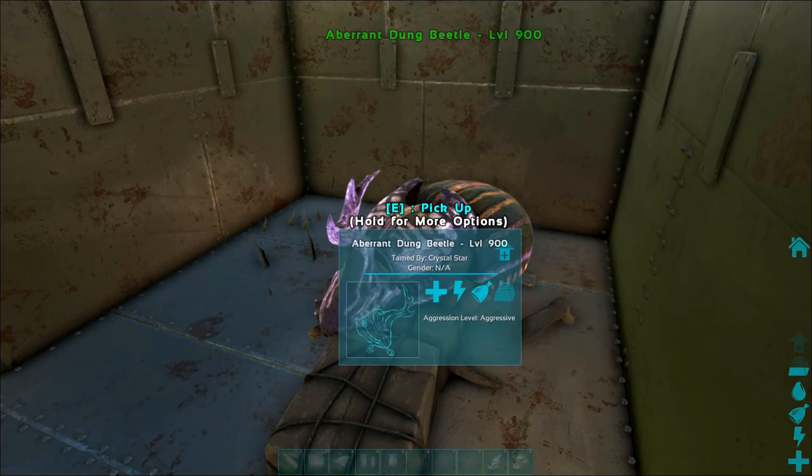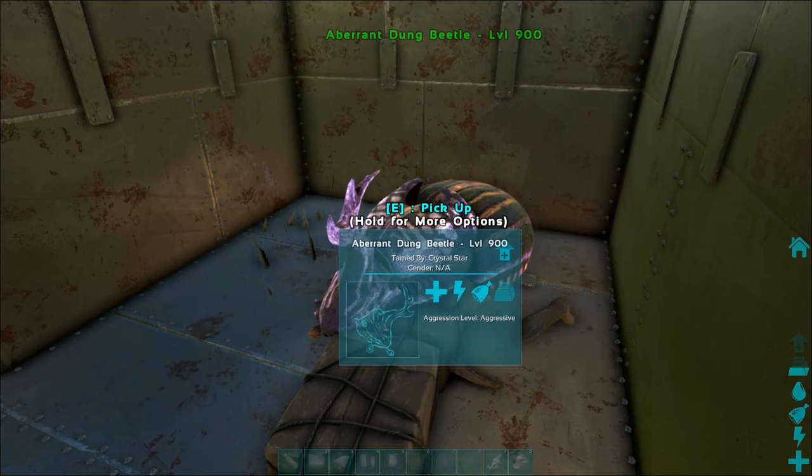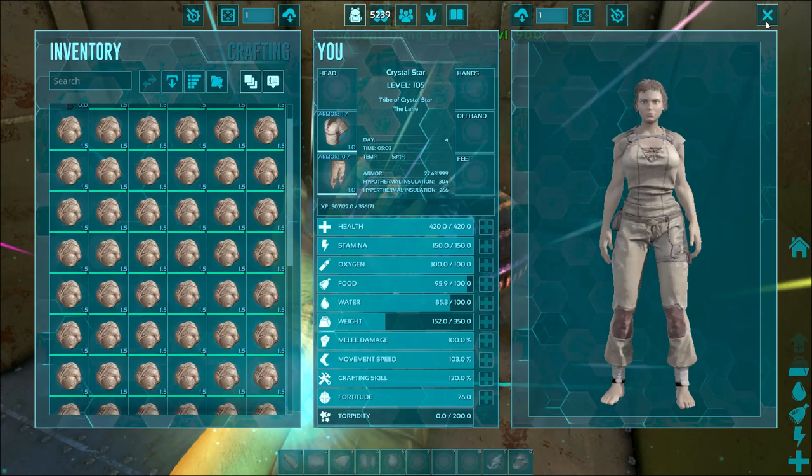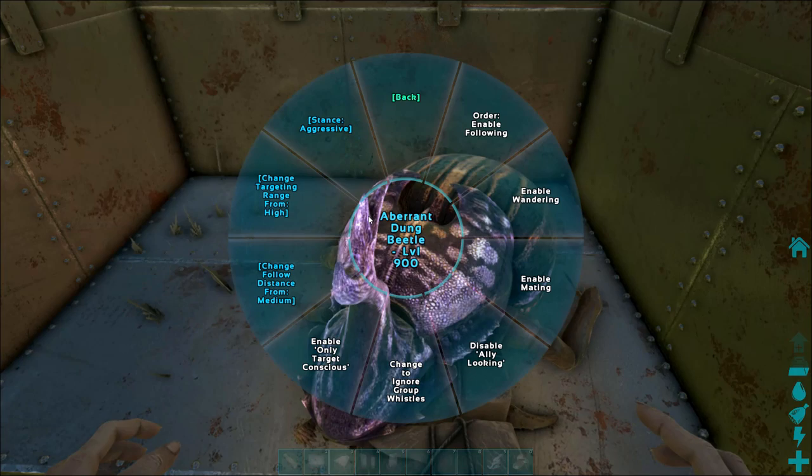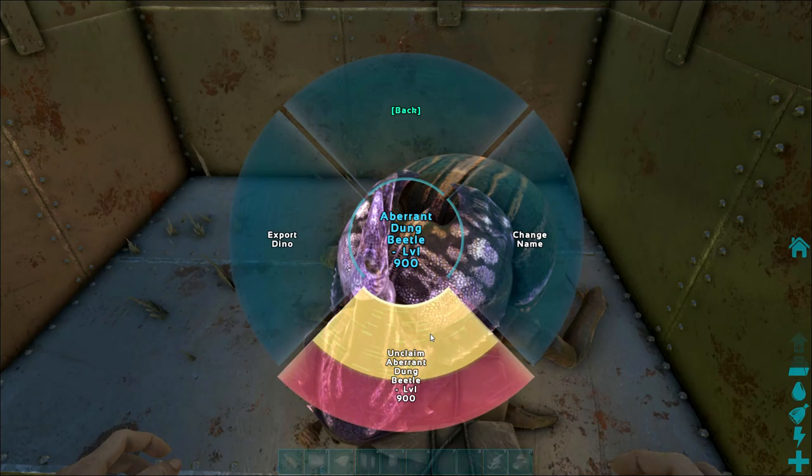Make sure all of the poop is on you — that's the important part. If the poop is not on you, that's going to be a problem. He needs to be on aggressive, and I usually set his targeting range to high because it tends to help.